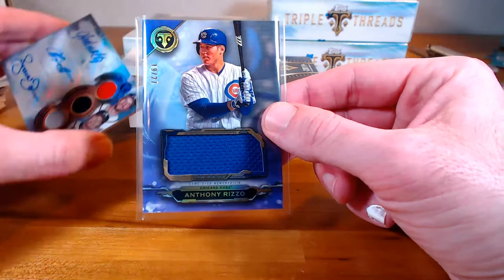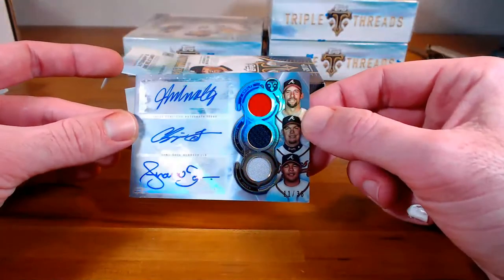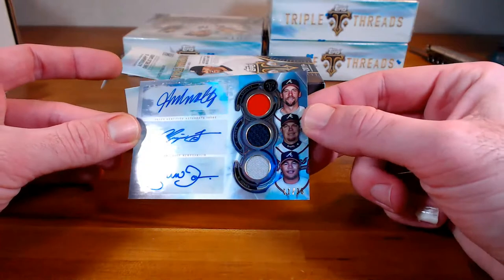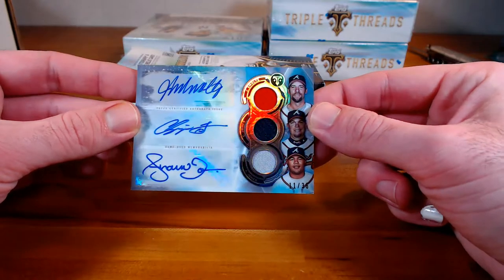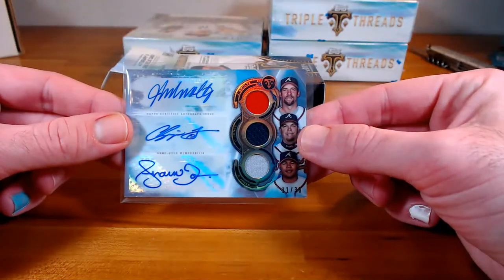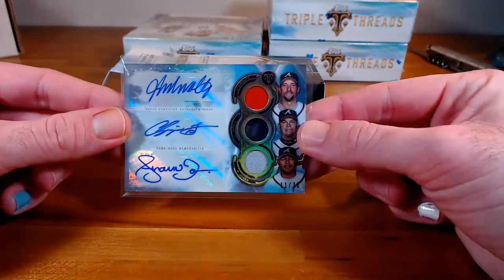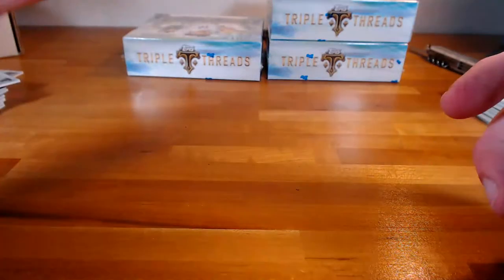All right, we've got a triple auto relic — the Braves: Smoltz, Chipper, and Andrew Jones, out of 36. Wow. That one's going to Stephen B. Well, that was a big one.